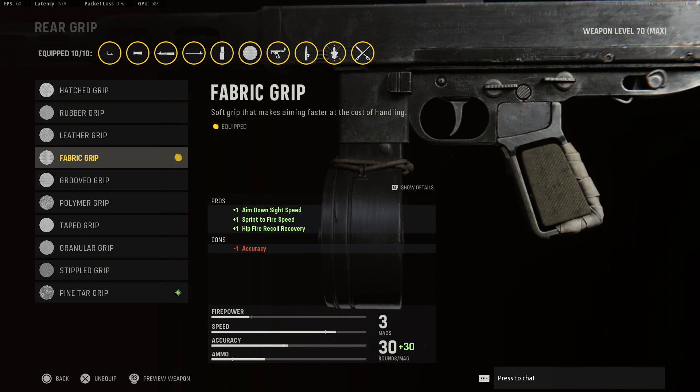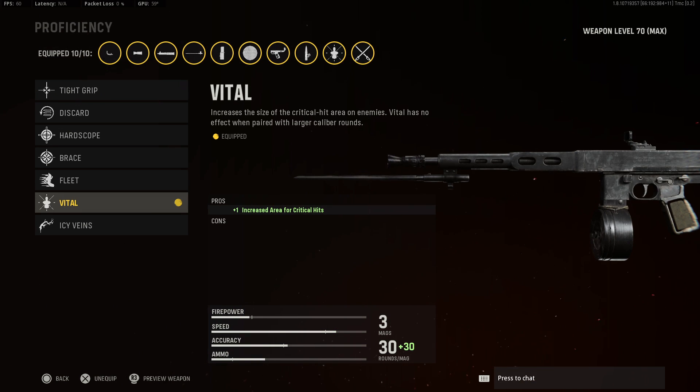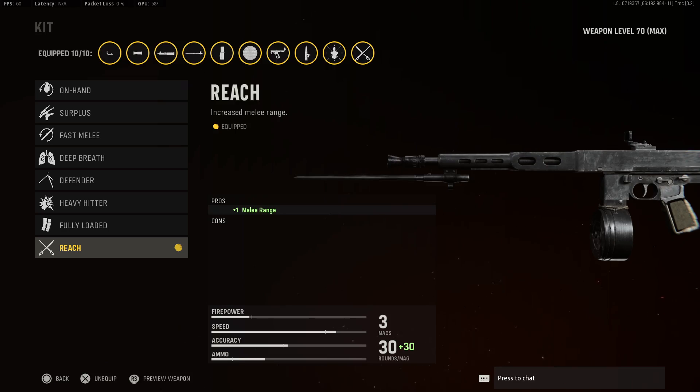For the rear grip, go with the Fabric Grip to make this weapon even snappier, because the goal is to use this like an SMG. Moving on to the proficiency, select Vital for the larger critical area. And lastly, let's go with Reach to make the most out of that bayonet.